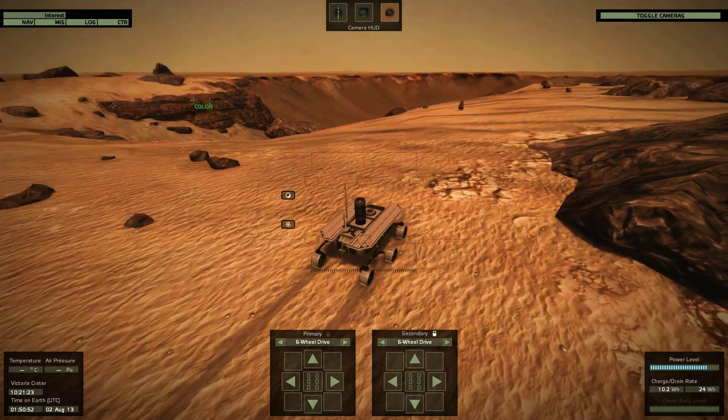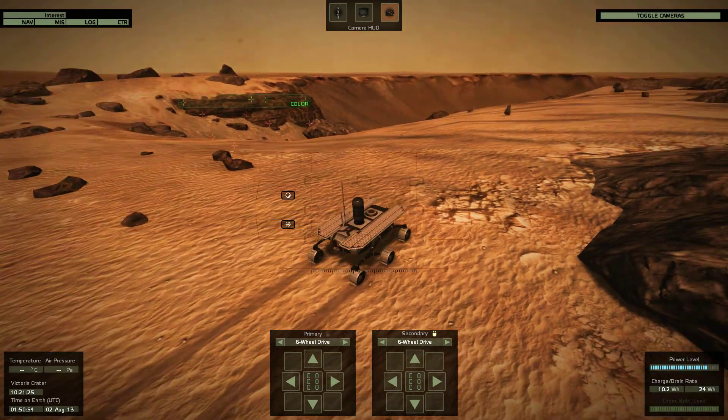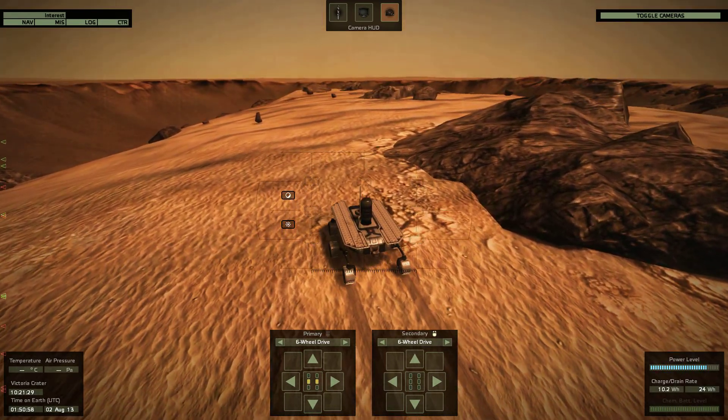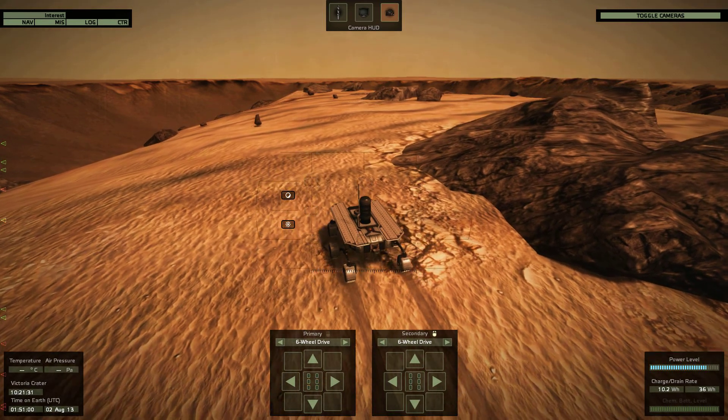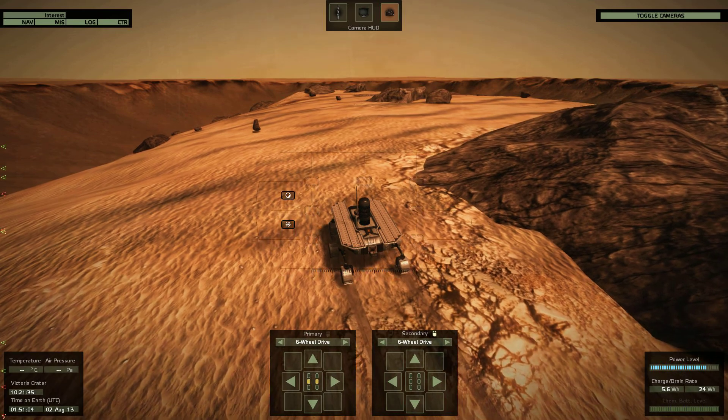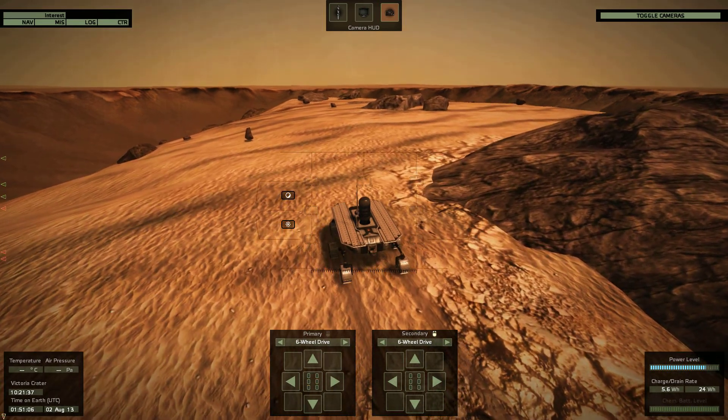I think my wheels are a little bit broken again. They blockade from time to time, as you can see in the HUD down at the bottom. They're not always moving correctly and so it's a little bit slow.